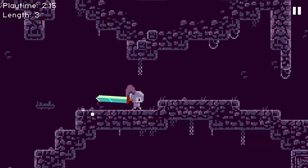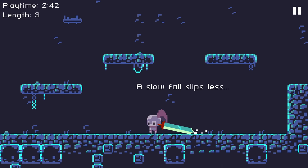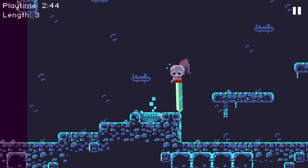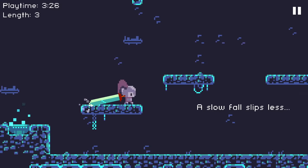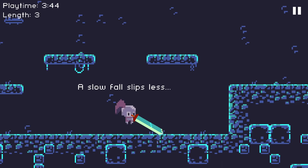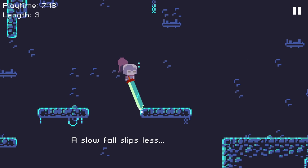This looks the same. I can take the high road now, though. Here's the new level. The slow fall slips less. Game, that sounds like pro-level strats — we don't have time for that. I gotta go fast. Get up there! Get your little ass up there! Okay, we did it. I have no idea what I did differently.